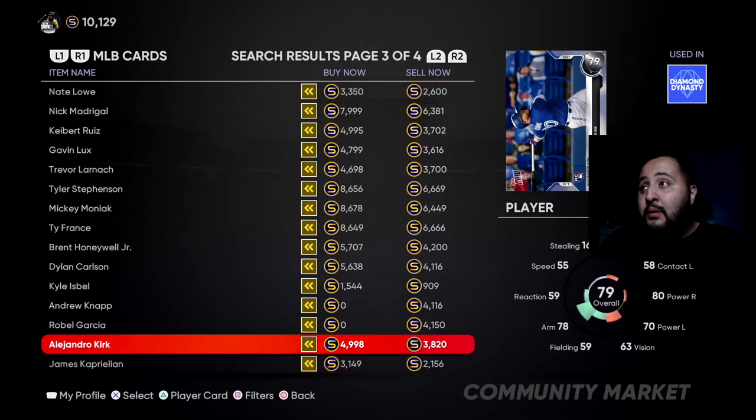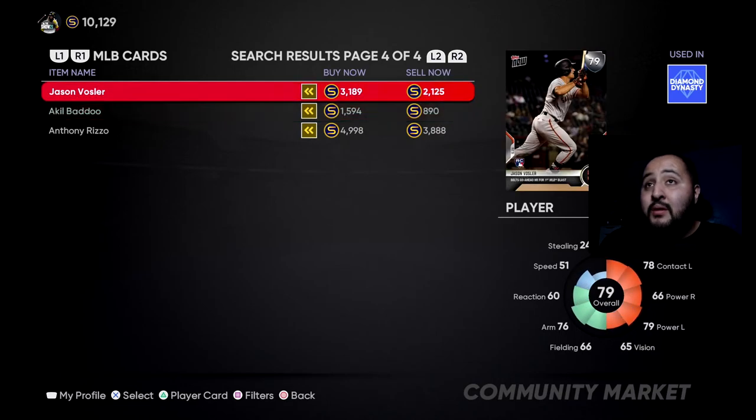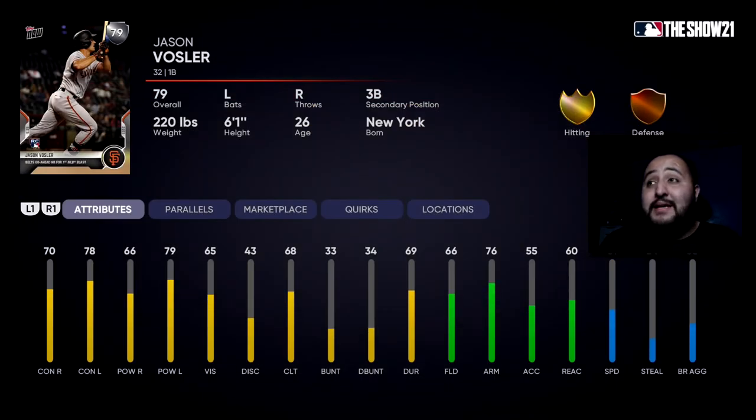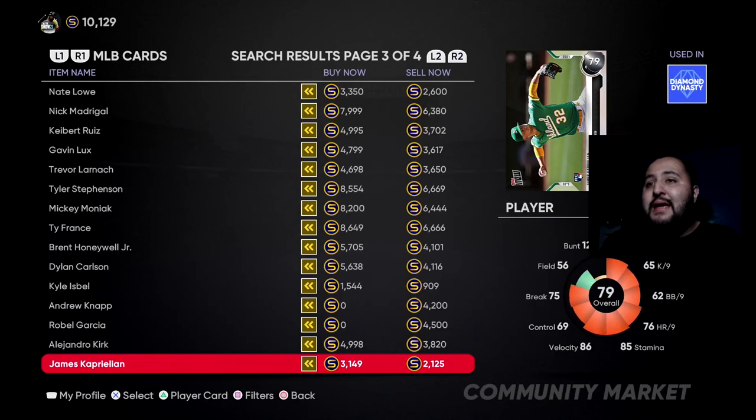Finally for the silver round, the first choice is James Kaprielian — he's got a four-seam, slider, changeup, curveball, and two-seam. He throws a little harder: 85 stamina, 78 hits per nine, 65 strikeouts per nine, 62 walks per nine, 86 velocity, 75 break, and 69 control. Remember it's a silver card so nothing's going to wow you, but he is the better of the two. The second card is Jason Bossler — a left-handed hitting first baseman with 70 contact vs. righties, 78 vs. lefties, 66 power vs. righties, 79 power vs. lefties, 66 fielding, and 60 reactions. Ignore Bossler — take Kaprielian for your first silver pick.